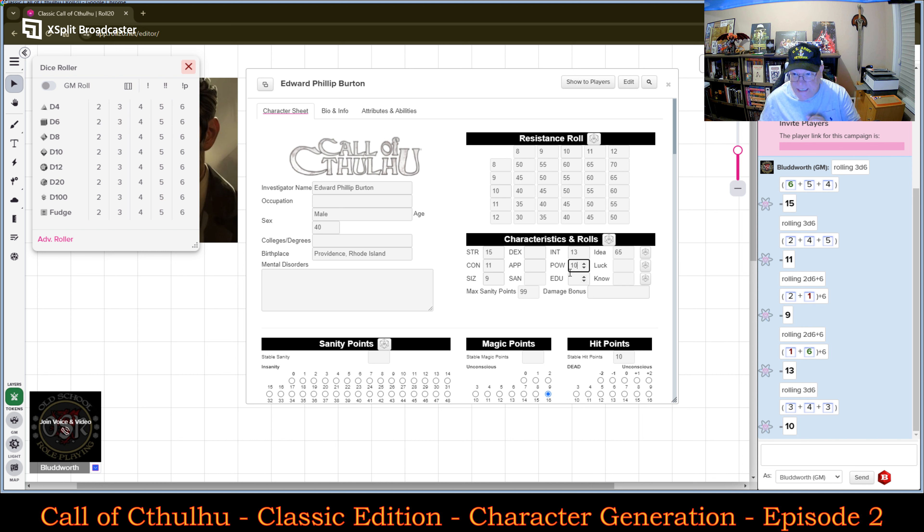His Dexterity is 3d6. Let's see — a 9. Slightly below average, but not going to be a detriment.